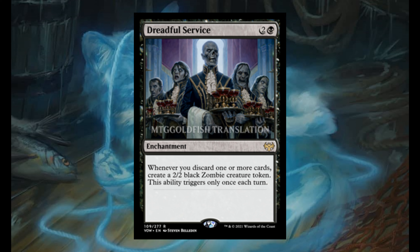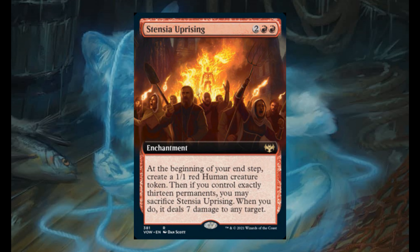Dreadful Service for 2 and 1 black. It's an enchantment. Whenever you discard 1 or more cards, create a 2/2 black zombie creature token. This ability triggers only once each turn. Only one advice here: if you want good service, don't hire zombies — especially for your wedding. Stensia Uprising for 2 and 2 red. It's an enchantment. At the beginning of your end step, create a 1/1 red human creature token. Then, if you control exactly 13 permanents, you may sacrifice it — when you do, deal 7 damage to any target. I told you, 13 is a recurrent number in Innistrad.